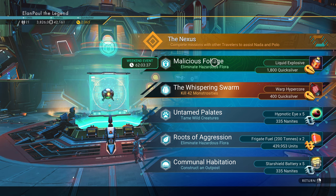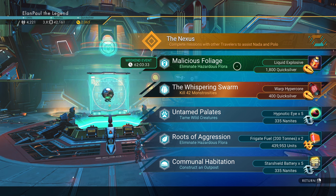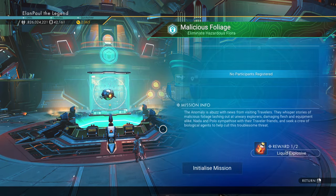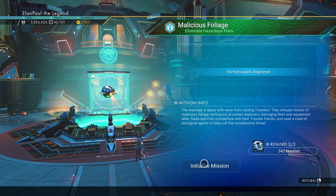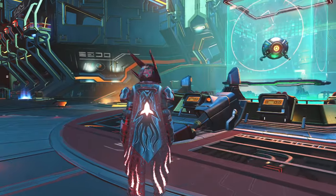Malicious foliage — looks like we're going to be eliminating hazardous flora again. In this case I'm getting Liquid Explosive as well as 1800 Quicksilver, and 342.99 units. Very good, always can use more of those. So let's go ahead and initialize our mission and get started.